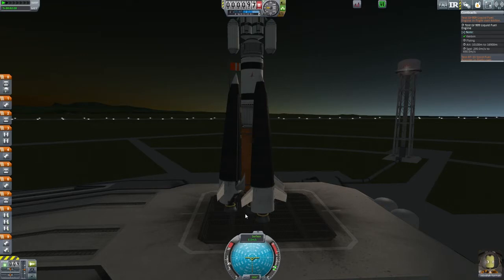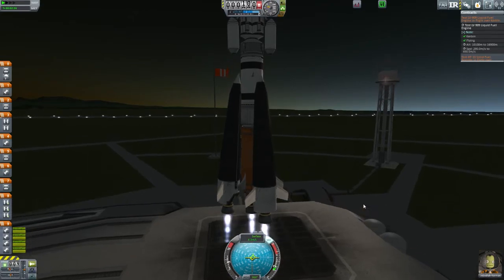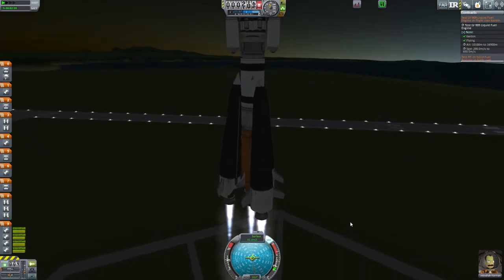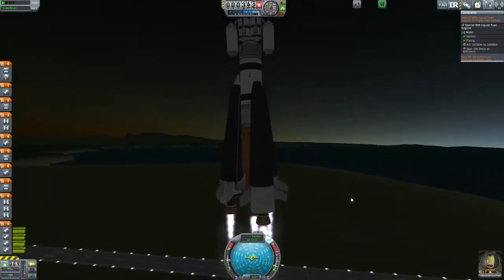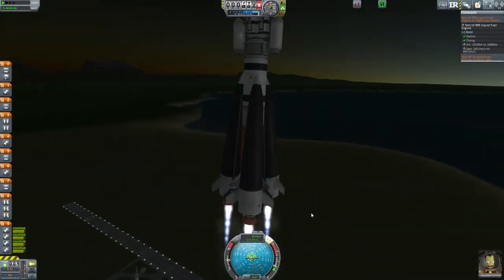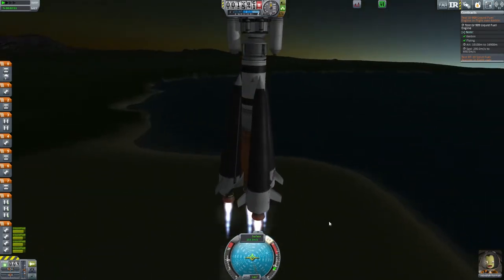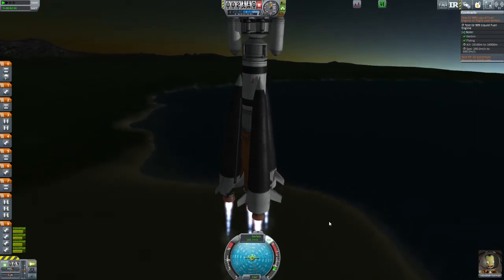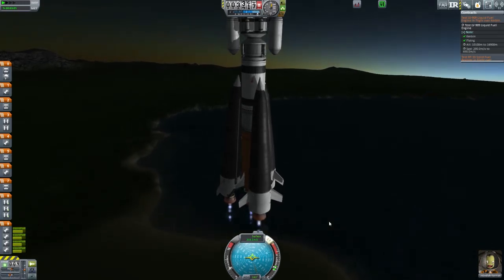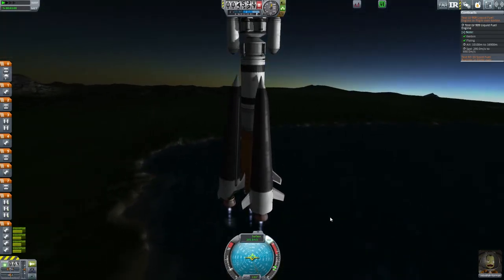Alright, in 3, 2, 1, blastoff! Ooh, those do not look stable. But I'll just go with the flow here, hope it doesn't tip over. Boy, this is going to be a disaster. I'm hoping it somehow manages to keep itself up until we get through this first stage. Up is the key here. And barely ticking on the speed — we want to be efficient with our fuel. Having extra fuel is better than not having enough.